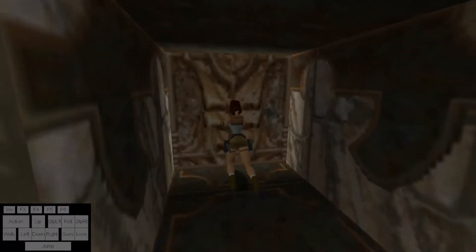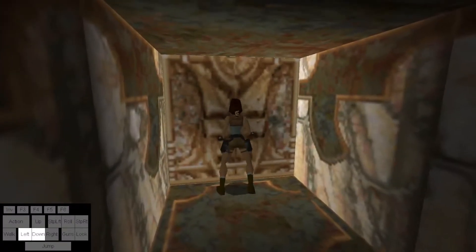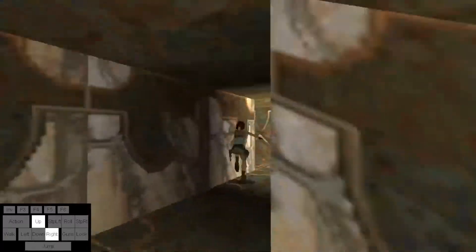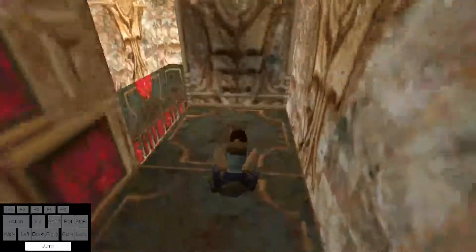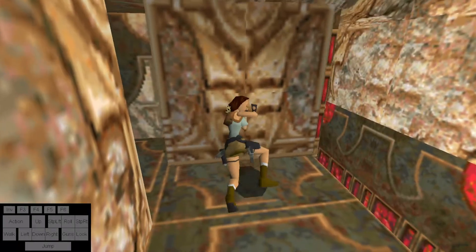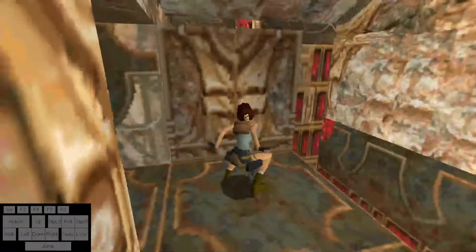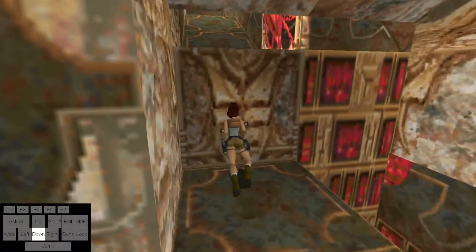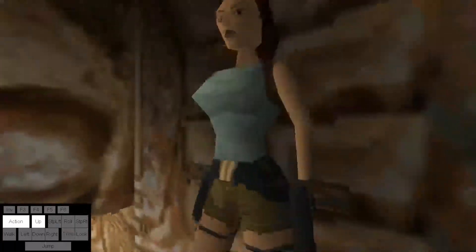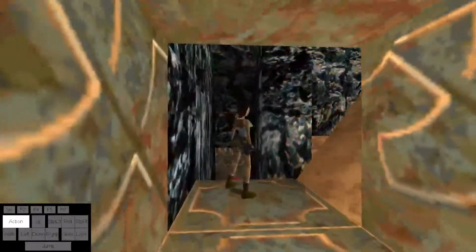From there you can head this way down to this block. Push it once, then head back. Fall down here, do a standing jump up and over this block, and then push it two times. Then do running jumps all the way back. You can now pull this lever right here. Do a roll and running jumps down here and stop right about here.